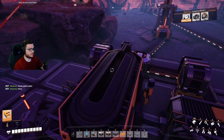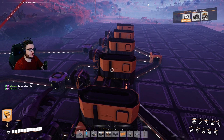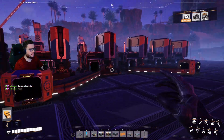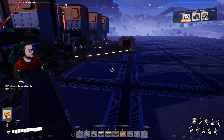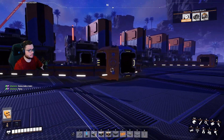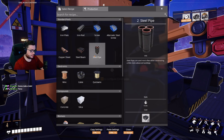We don't even have power over here yet - this is kind of bare bones right now. We're gonna make a ton of steel because these are all overclocked - we're making 90 per minute times six, that's 540 per minute, divided by two, 270. So 270 that's pretty good per belt here - we can say 540 and split to 270 per belt.